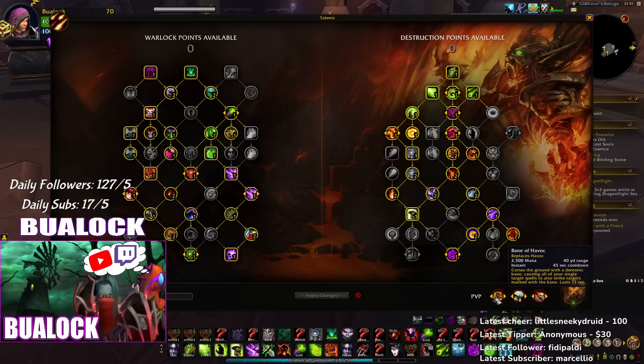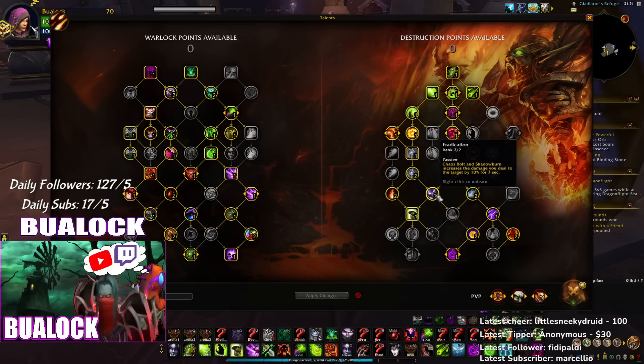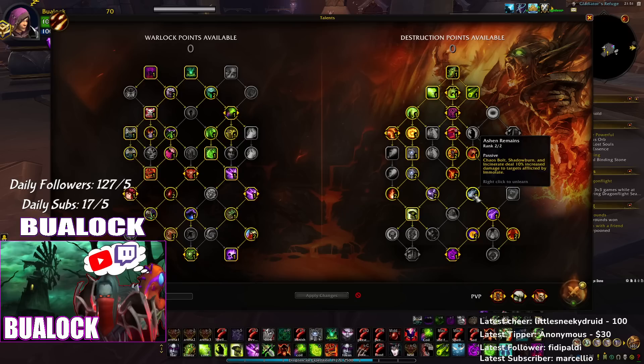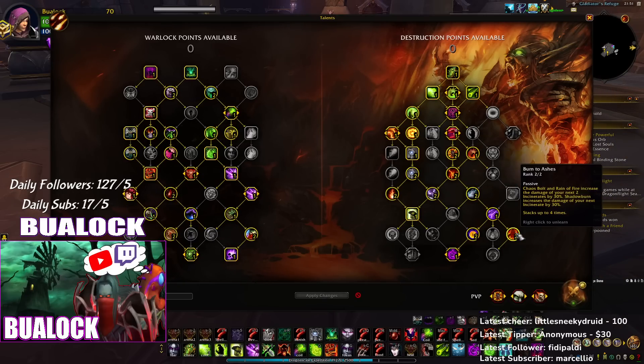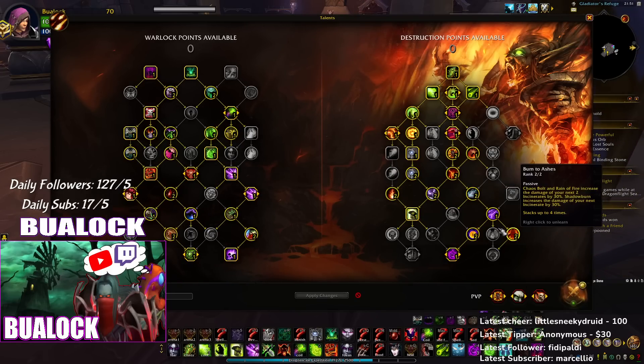The other change from the last update was Erudition — now you can proc it with Shadow Burn. So you don't need crazy Chaos Bolt hits to get the extra 10 percent damage; any damage you deal, you can just Shadow Burn. Immolate now also increases your Shadow Burn damage by 10 percent — it was only Chaos Bolt and Incinerate before. Chaos Bolt and Rain of Fire increase the damage of your next two Incinerates by 30 percent, and they added Shadow Burn to that too, so you Shadow Burn and already get a 40 percent damage increase on Incinerate.